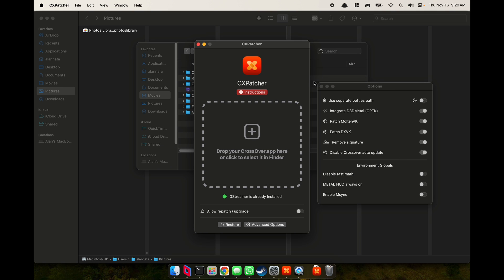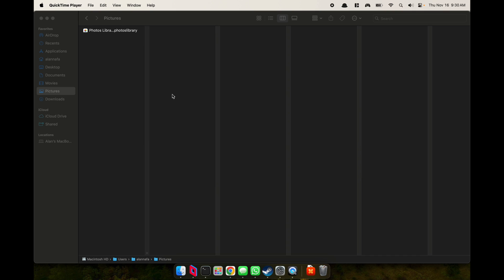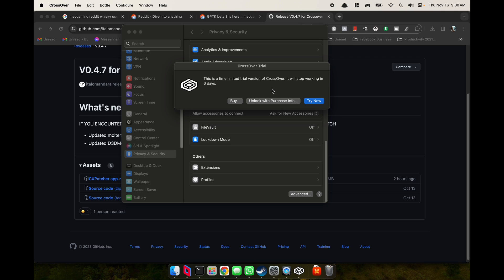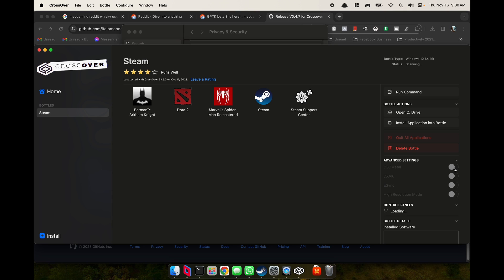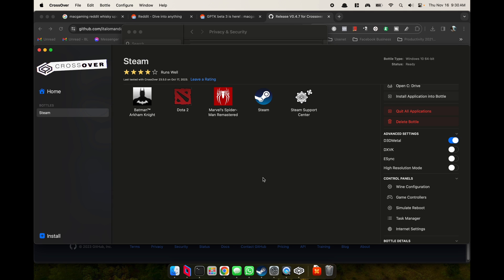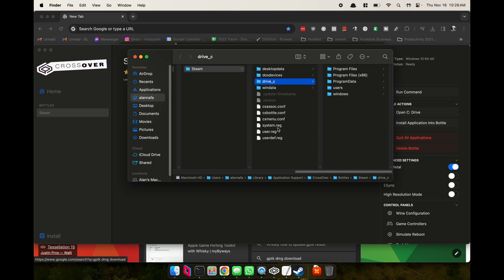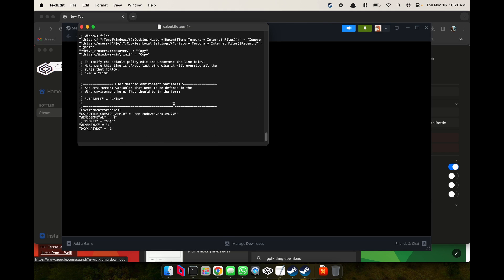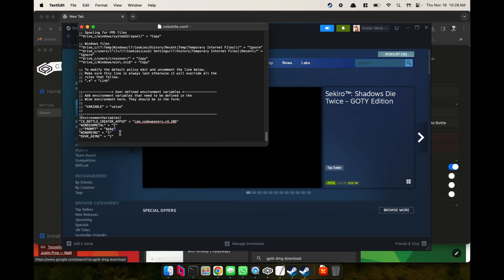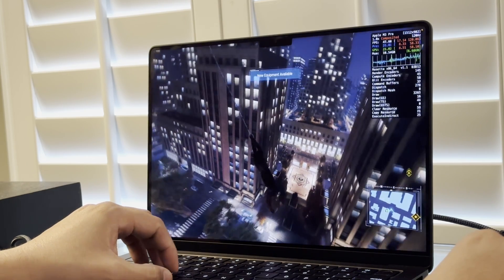There are some other tweaks you can do with CXpatcher or Crossover in general, which involves tweaking some settings. Once you go into Crossover and it's loaded up, you can enable D3D Metal, which will get you the new GPTK 1.1. There are also msync and async options available from CXpatcher — if you right-click your bottle, open Steam C drive, then open the text editor of the configuration file, at the very bottom there will be the user-defined environment, and I have msync and async enabled.